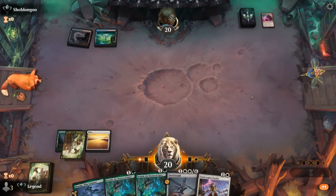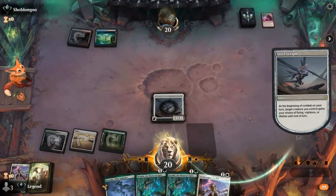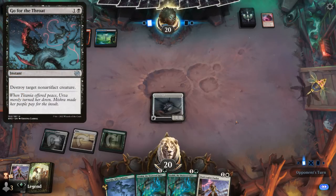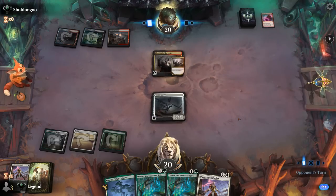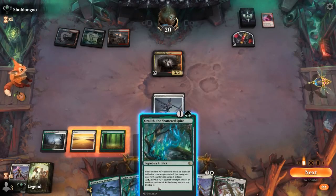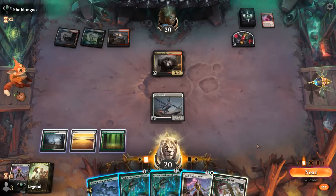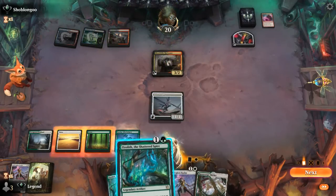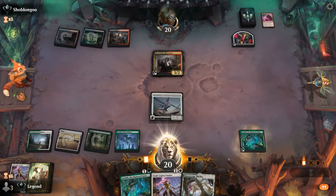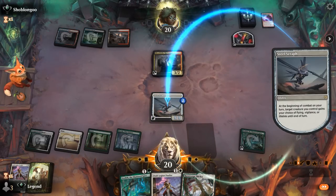Voltage Surge kills Duelist. Let's be mana efficient — play a Steel Seraph, and then next turn maybe double-spell Ozolith and Duelist. Seraph survives Go for the Throat, which is relevant. Opponent runs out a Harvester, so now I'm less interested in exposing Duelist to the Harvester's ability. Instead I'll play Ozolith and activate it on Steel Seraph. Also have the option of using Boseiju on the blood token but that seems sketchy. Let's play Boseiju, then Ozolith and activate — next turn I can play Duelist and activate Ozolith again. Lifelink seems fine here.